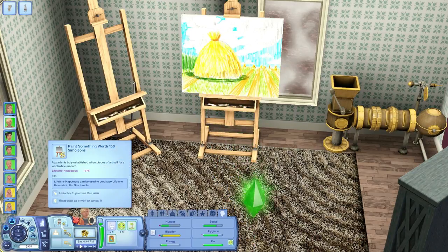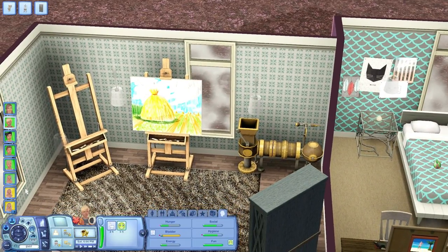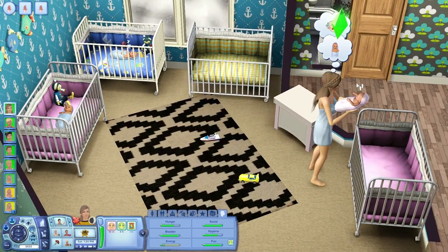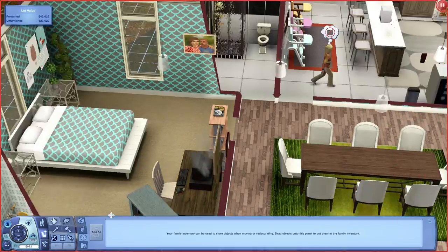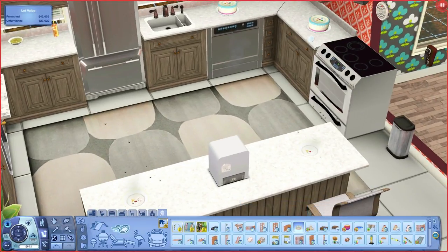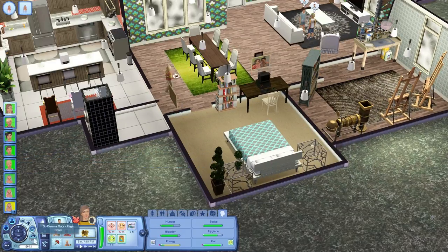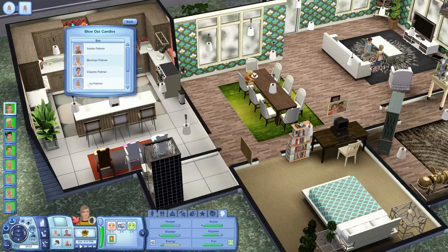We'll sell that. Paint something worth 150 simoleons — we'll try that after we eat. He pooped himself right after I walked away — it's just hard having these kids. Change his dirty diaper and then we're going to buy cakes and just do it. We have 900 simoleons — we get our money from dumpster diving, which is rough, but it's whatever. Change his dirty diaper. Did I buy two or three? Three — okay. I can't believe we're already pregnant too.